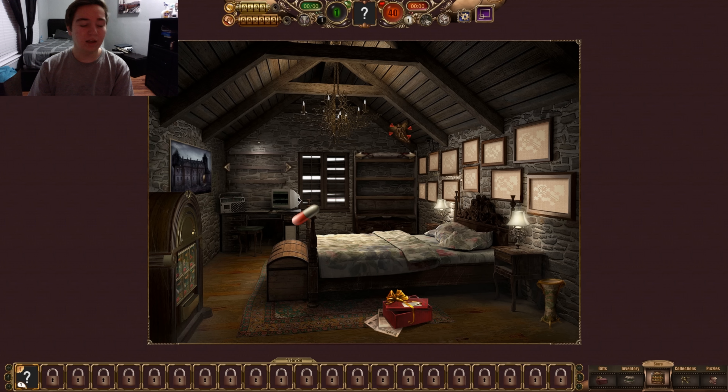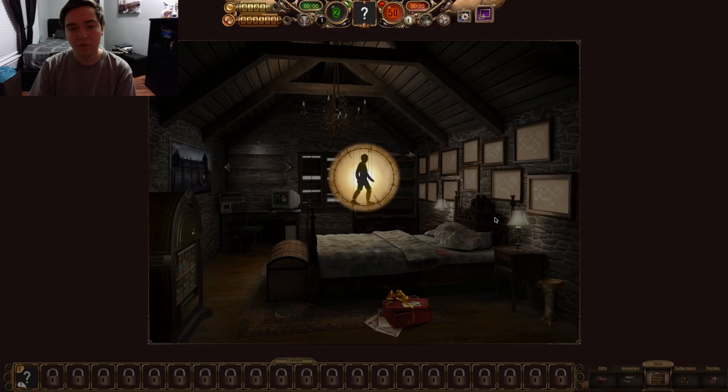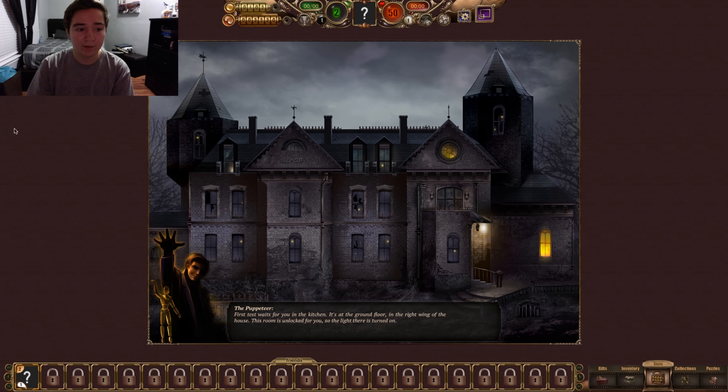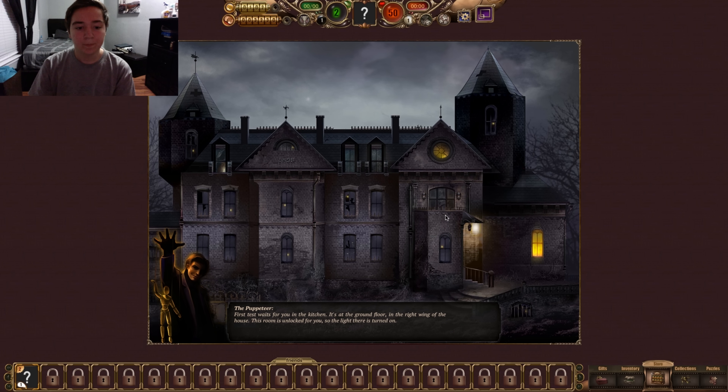I don't trust anything. I thought this was gonna be scary. This is kinda boring, actually. The review was mostly negative, so... "First test waits for you in the kitchen. It's the ground floor on the right wing of the house. This room is unlocked for you, so the light there is turned on." I thought I was stuck in my room because it's a panic room, so... whatever.